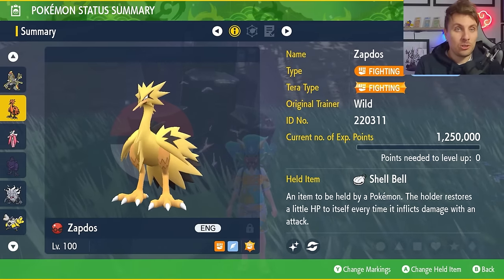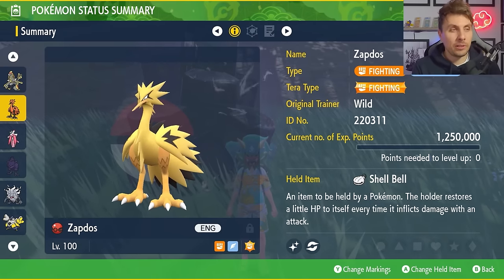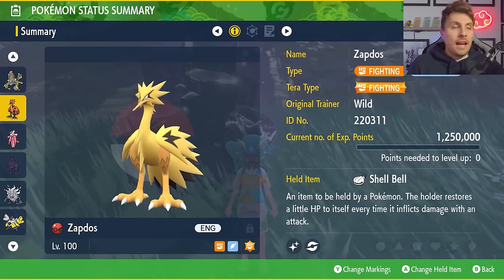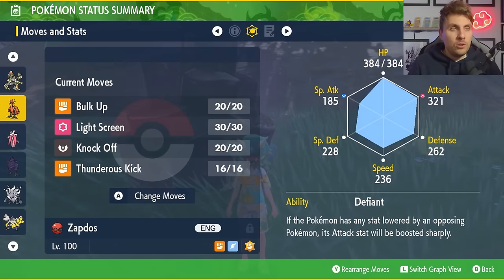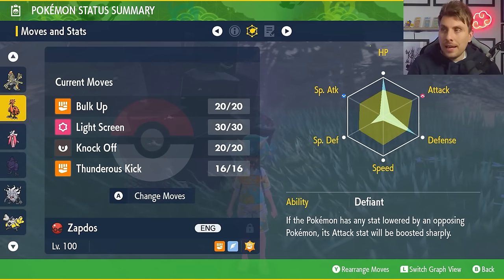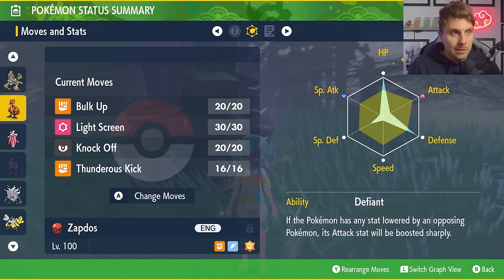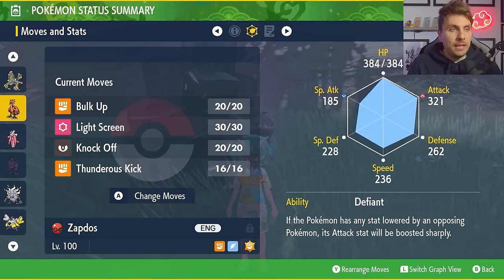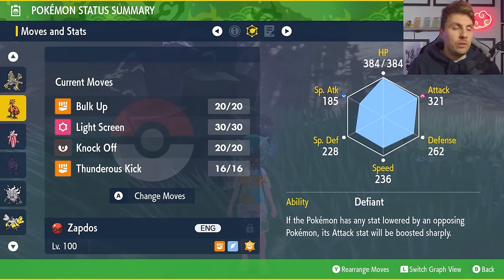The next suggestion is Galarian Zapdos — a Fighting and Flying-type Pokémon. The Tera type is going to be Fighting, with the Shell Bell for recovery throughout the raid, level 100, and hyper trained. The EV spread for Zapdos is a little more refined: 252 HP, 24 Attack, 184 Defense, and 48 Special Defense with an Adamant nature.